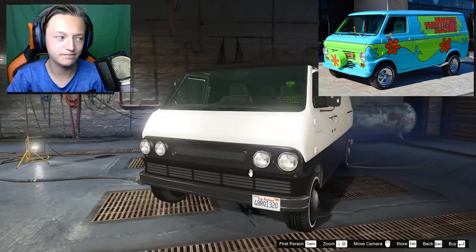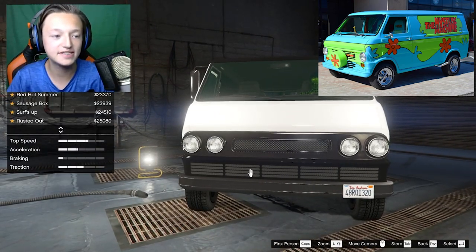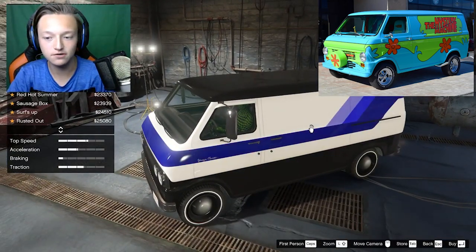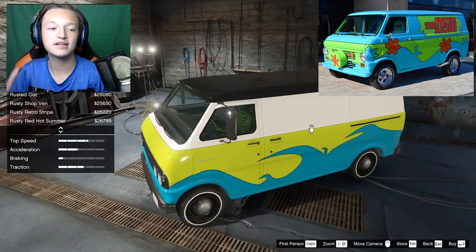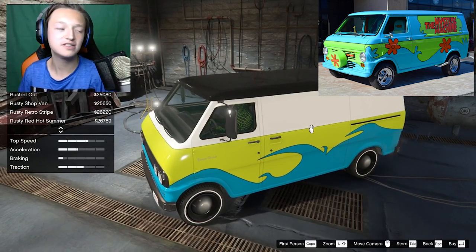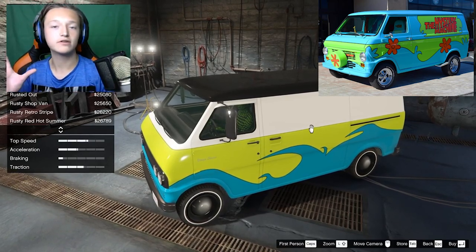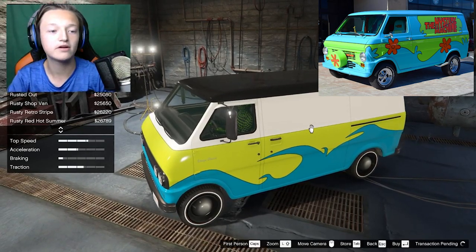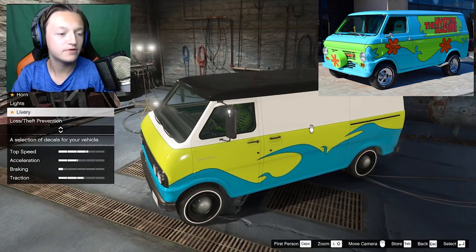No neon lights, no livery on the lights either. Now this is where it actually gets interesting and makes a real difference — there is a livery available: 'Surf's Up,' it's $24,510. The biggest difference I already see is that the waves are going in the opposite direction — they're designed on the right side but go left. We're going to buy it anyway since the colors already seem close; we just need a little decoration on top.